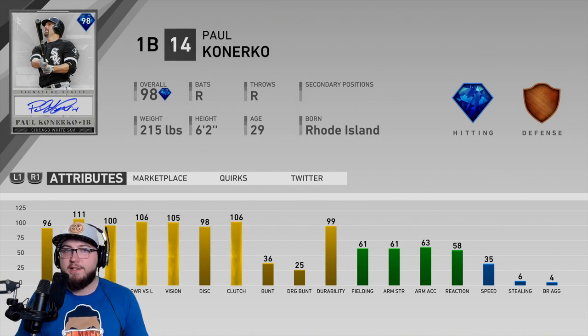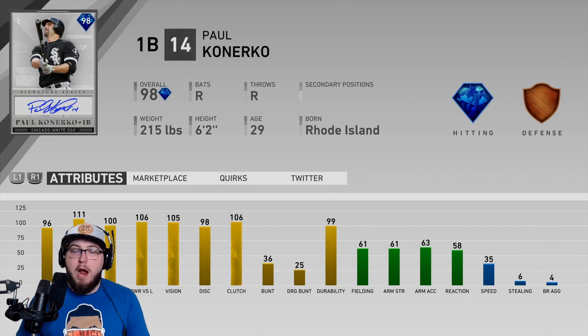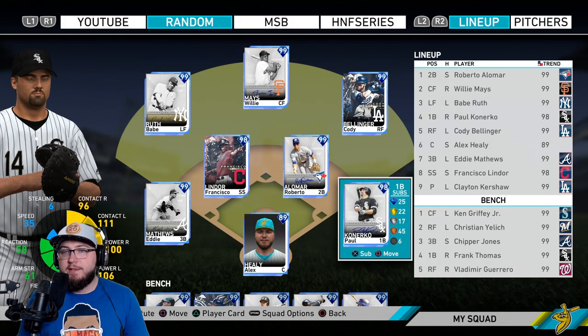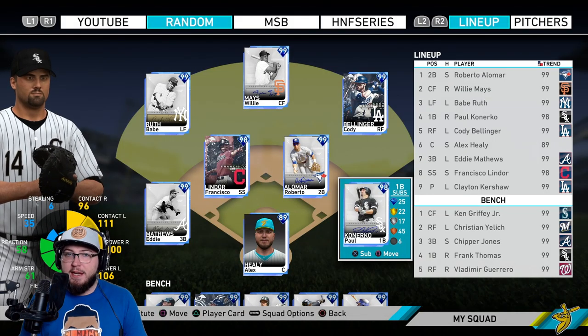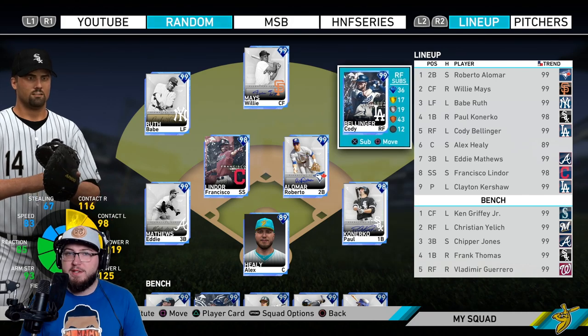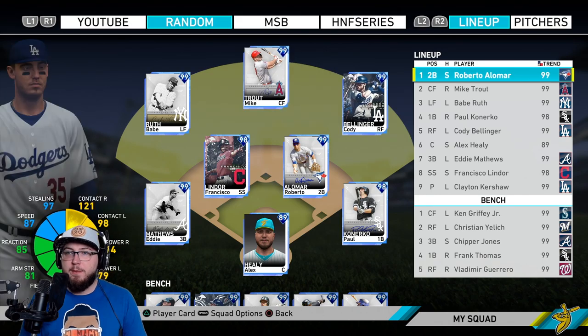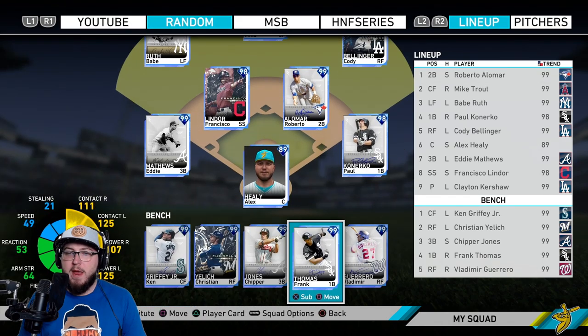The only reason you would use this card is if you're a Paul Kanerko fanatic. He definitely deserved a signature card, probably should have gotten one way earlier in the year. Unfortunately some guys get thrown in towards the end. We have Eddie Matthews back on the team. Instead of Willie Mays we're going to go Mike Trout in center field — I enjoy using him. We'll throw Mays on the bench.